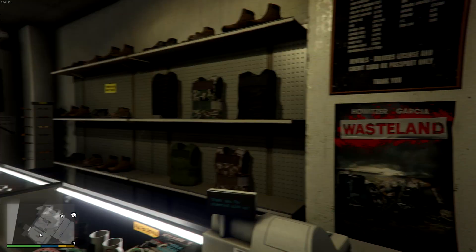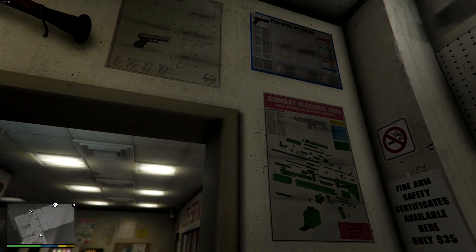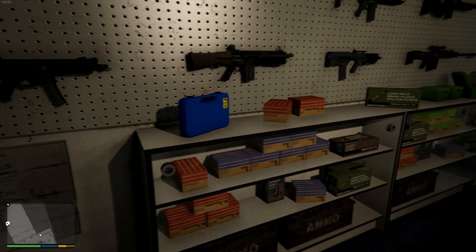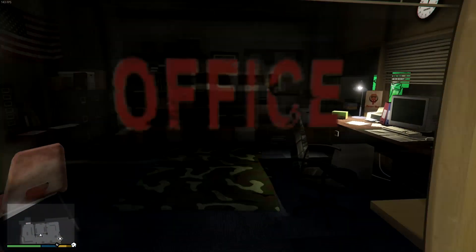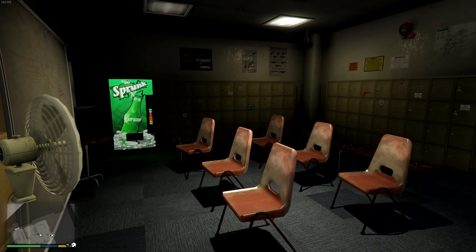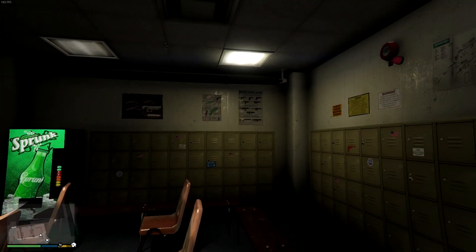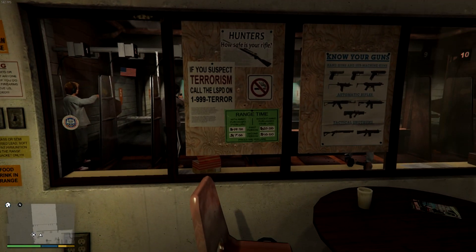But that is everything we know about this programmable AR. It's one of the few weapons that is cut that actually has this much left over. Most of the other cut weapons were just icons left in the game files, but this one not only has the icons, but it was actually in the ammunition store. It has the help text and it has a totally unique scope with attachments.